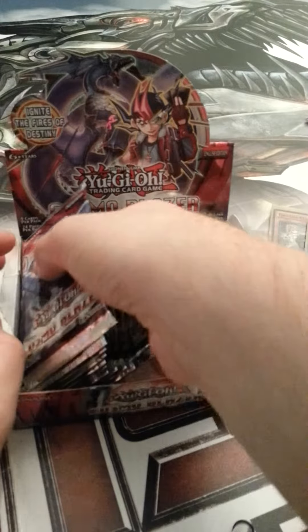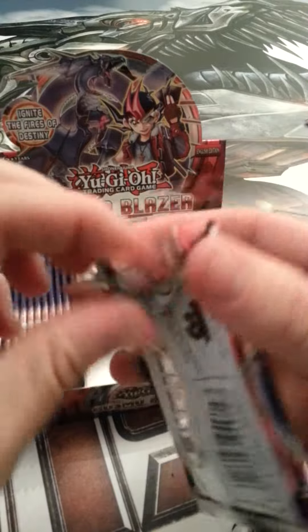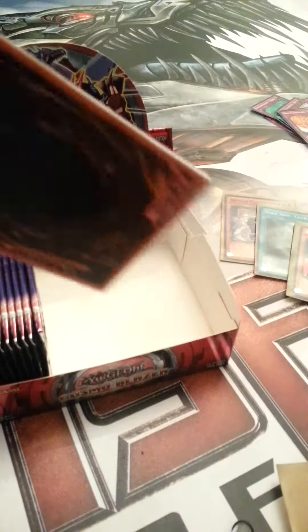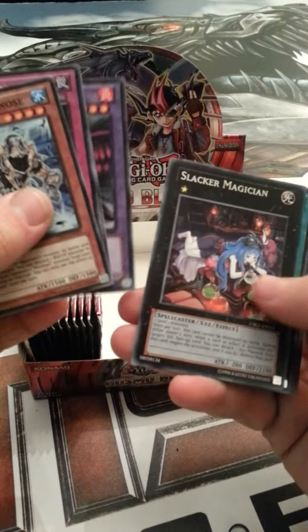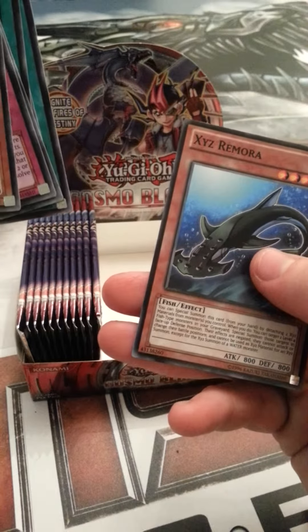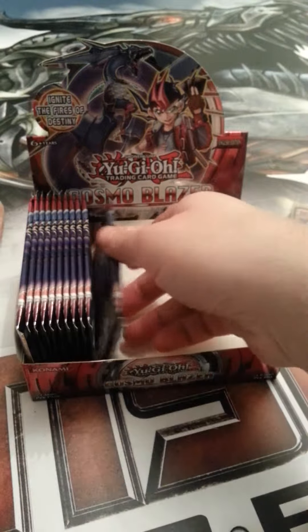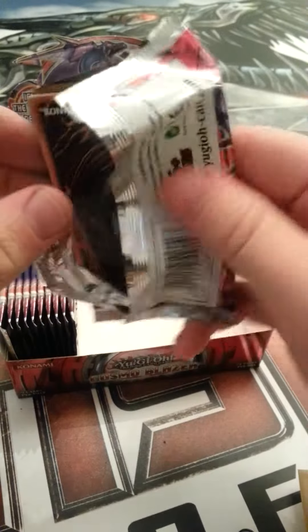And we are on to the second half of this opening. We have three supers, one ultra - where is the secret? This camera is doing a merry dance around the table. Merle Abysnos, tribal rival, doo doo doo bot, crimson sunbird, slacker magician, Abyss Scale of Cetus, spear shark, march of the monarchs, and remora. Nothing like that new card smell. Nothing like Yu-Gi-Oh in the morning.